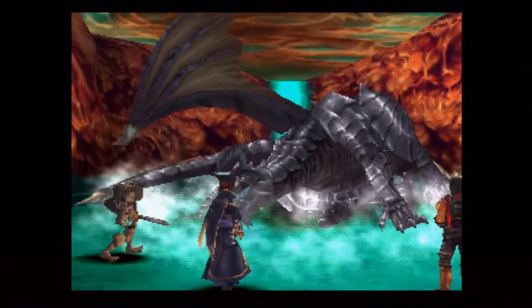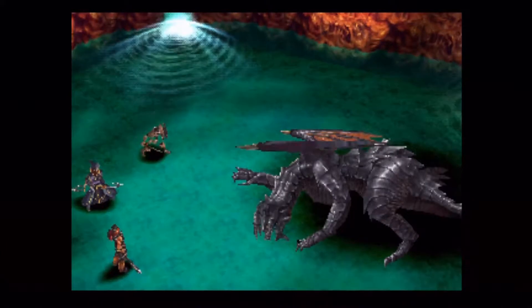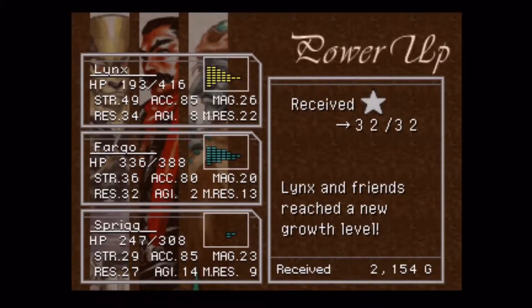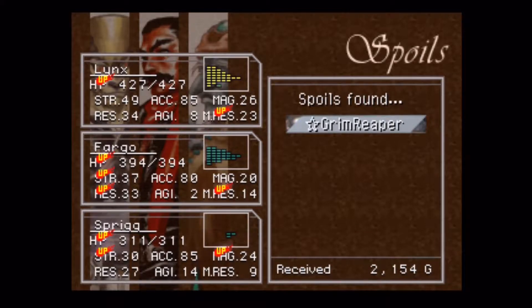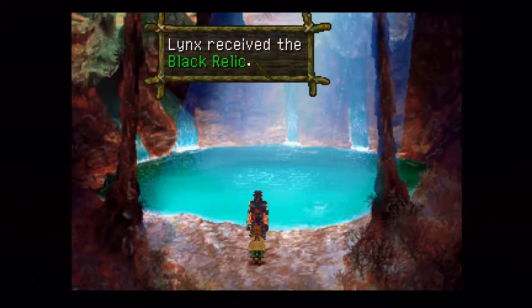That's that - the Black Dragon is down. He's not that difficult, honestly. Part of that is because Lynx is black innate so he's not going to take as much damage. And there's the Grim Reaper - so that is our second tier 8 summon. You could put that on Lynx right now, that wouldn't be a horrible thing. I barely ever use summons though - the first couple times I played the game I used them much more, but in later playthroughs not so much.